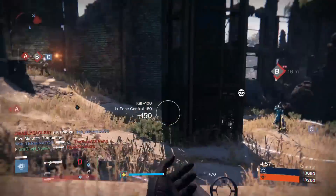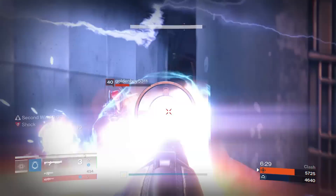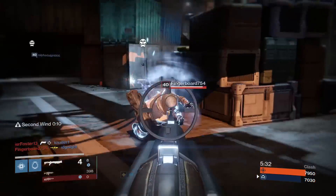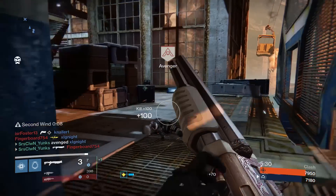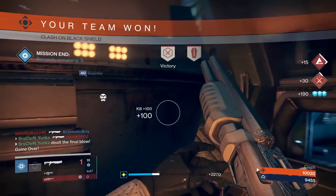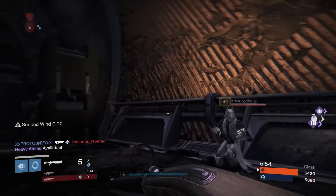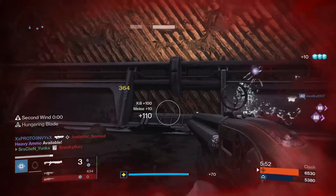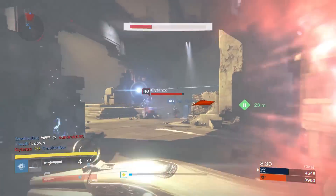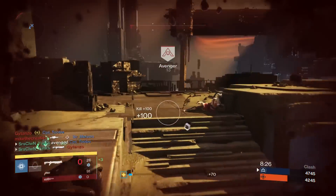Moving right along to PvP — I like to call the Fourth Horseman the super destroyer. I put all my clips of me killing enemies in their supers at the beginning of my PvP footage so you get an idea of what the Fourth Horseman can do at very close range. Killing an enemy no matter what super they're in, no matter what overshield they have — it is very, very effective at close range, and it's completely satisfying taking an enemy out in their super.